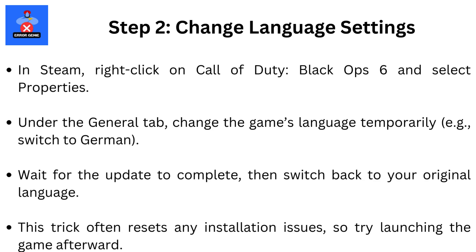Step 2: Change Language Settings. In Steam, right-click on Call of Duty Black Ops 6 and select Properties. Under the General tab, change the game's language temporarily — e.g. switch to German. Wait for the update to complete, then switch back to your original language. This trick often resets any installation issues, so try launching the game afterward.